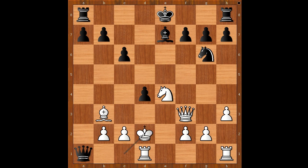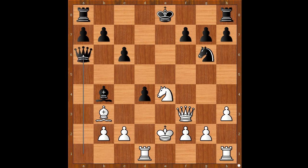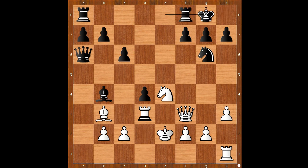King to d2. Another check with Bishop to b4. King to e2. Queen to a6 check. Rook to d3. Black to move — Black played a move and White resigned. The move is the quiet one: castling king's side. White resigned — he is two pawns down, in a bad position, with an unsafe king.